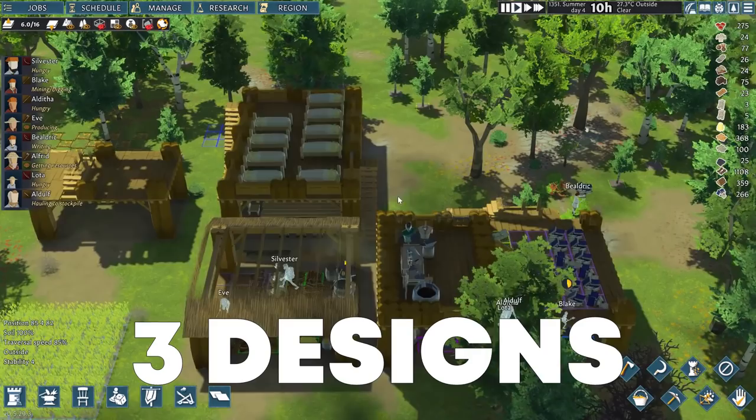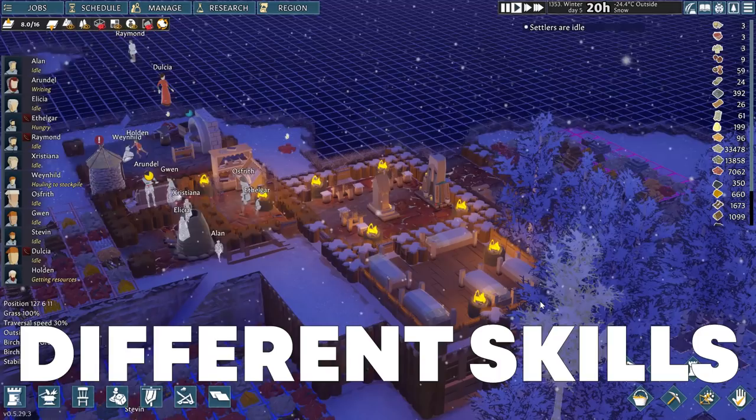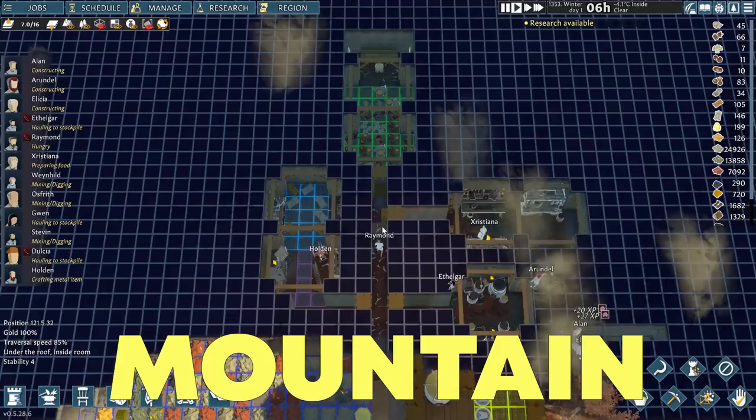I am going to start with showing you my own three totally different village designs, in three different maps, three different game modes and three different settler setups — meaning three, six and ten settlers — all with different primary and secondary skills. For simplicity's sake, I will refer to these villages as the hilly, valley and mountain village.